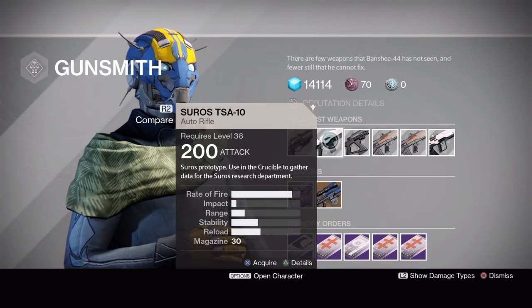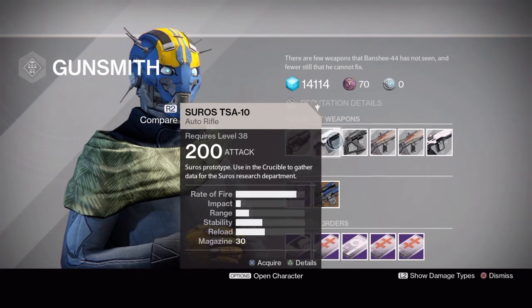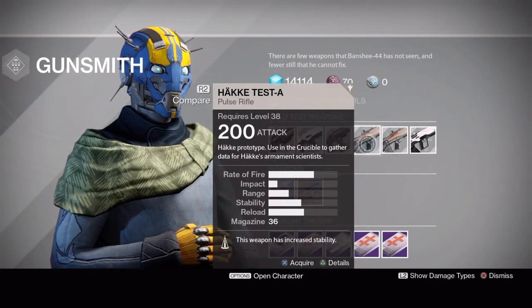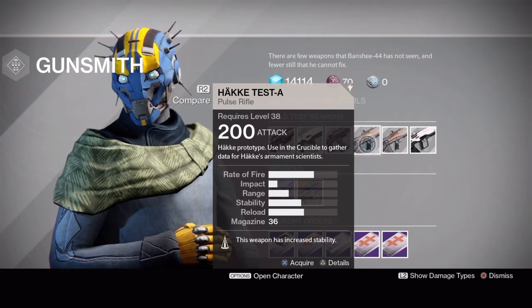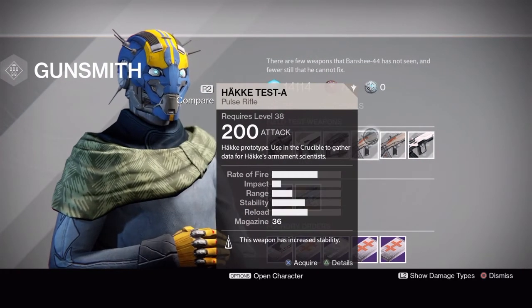For the Crucible field tests, your best bet is to find a buddy and go into a private match and just kill each other with them. That's going to be your fastest way because test weapons in normal Crucible are usually a pain to get any kills with.